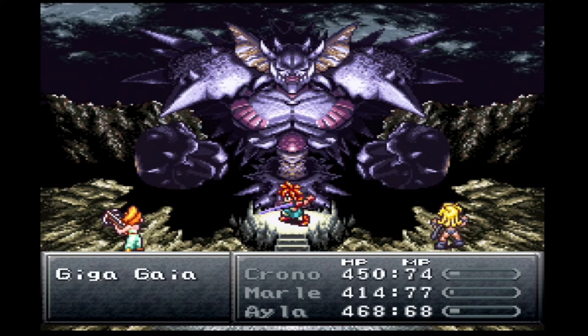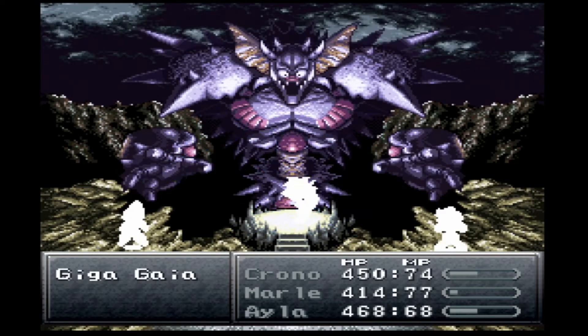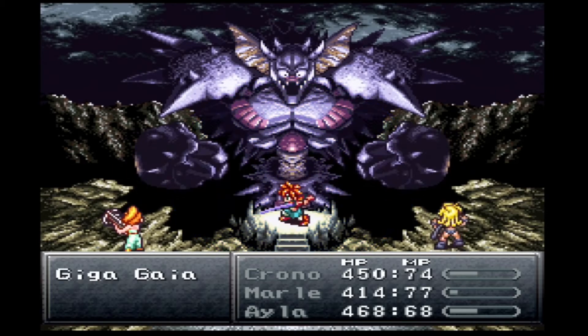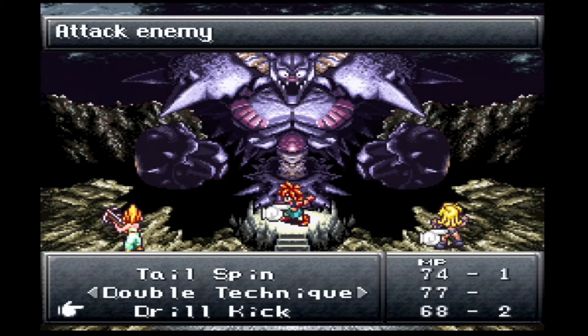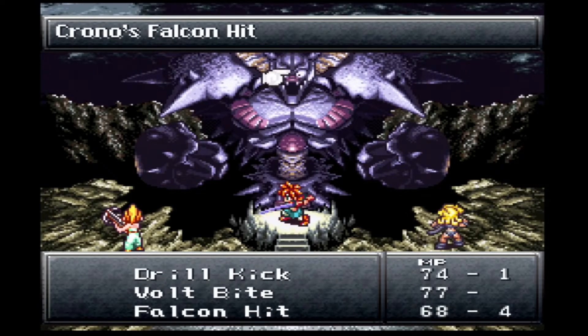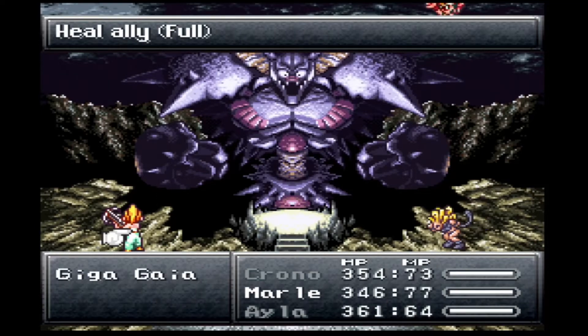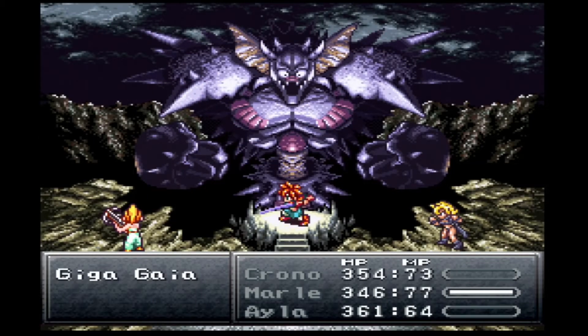You're going to see why I picked Ayla to be with me in this fight in a second. She has a dual tech with Chrono that works perfectly here. But the boss does start off doing a double attack, which kind of sets you back a little bit. I'm hoping Marle will be able to stay on top of heals. I'm going to do Falcon Hit on the arms — that's exactly why I picked her, for the Falcon Hit. It does both hands at the same time.